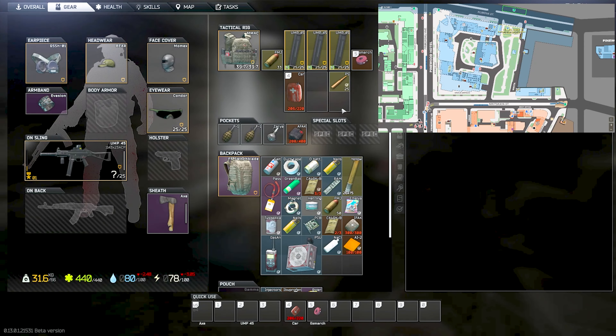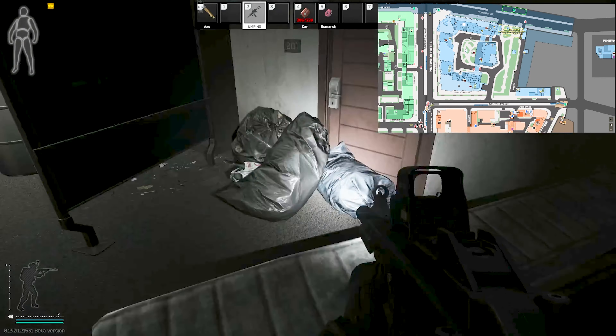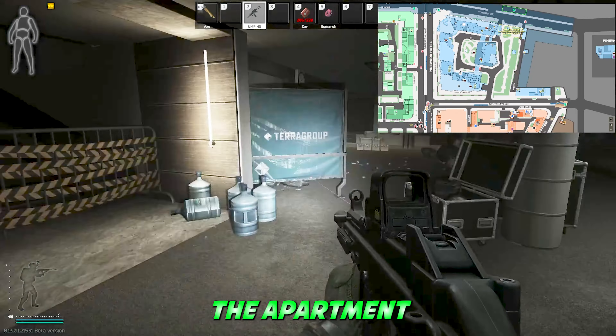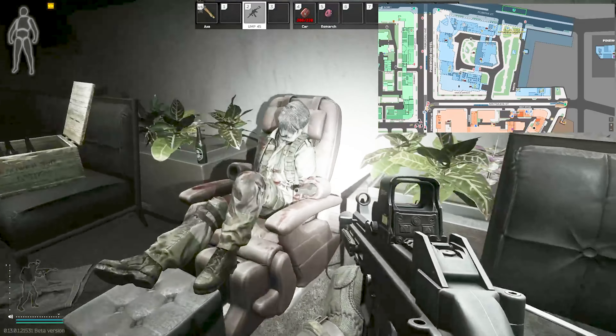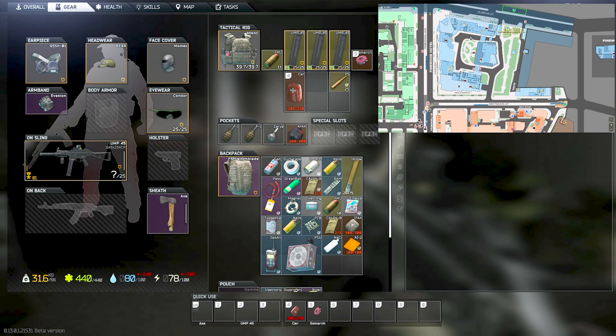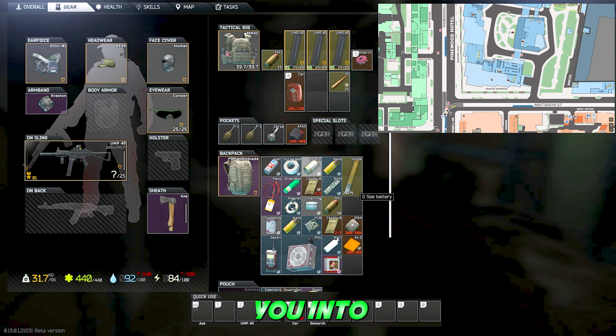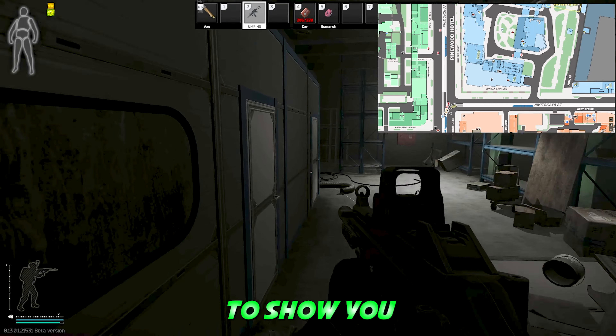There are quite a few duffle bags. This stash is also inside the apartment. That's caviar! Down this way through the double door which takes you into the grocery store and out to the Shario Express.